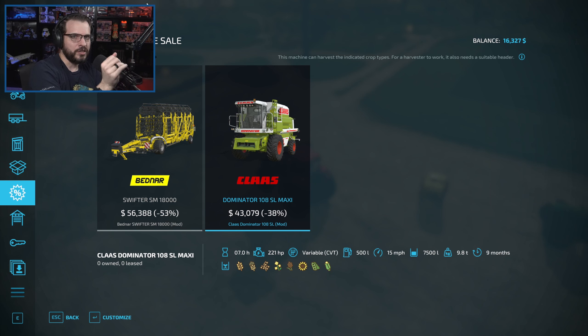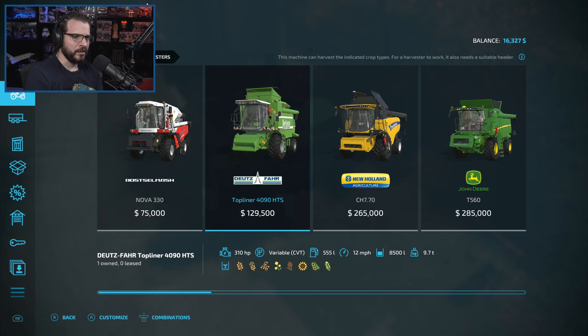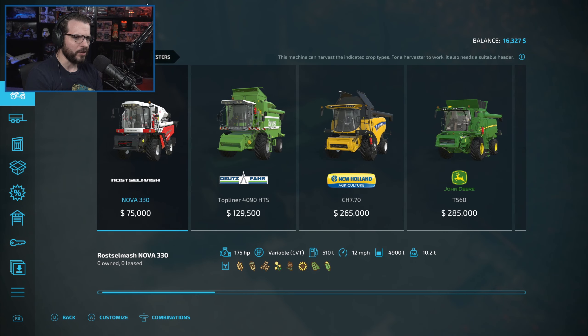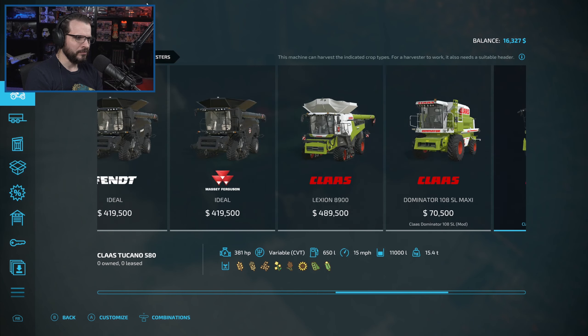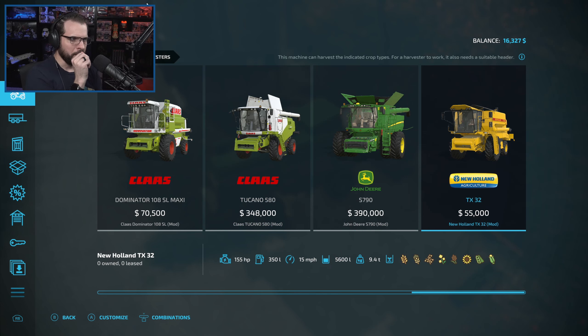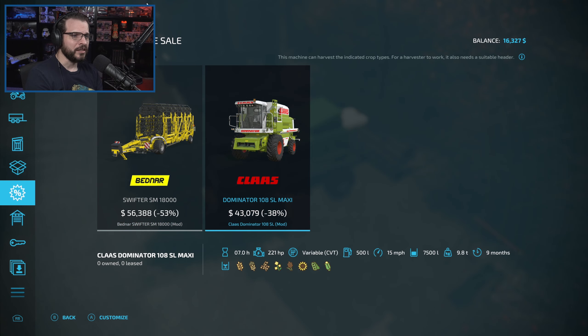I think that's worth doing. It's a good harvester - we don't need this much right now. At the time it was the cheapest harvester we could get. Technically the Rostselmash was cheaper but we didn't have these Class ones yet - I think they were added in with the 1.2 patch. So this is the one we're looking at, this Class right here, 70,500. And it drives faster, so if we ever had to take it somewhere it drives a little bit faster. I feel like it's the right move to pick this thing up.